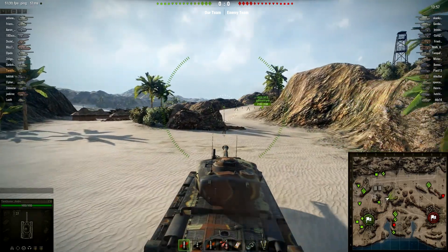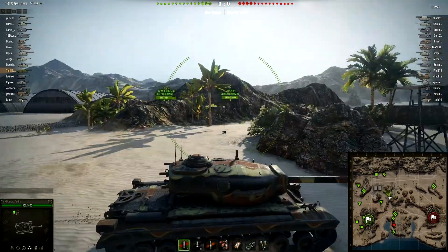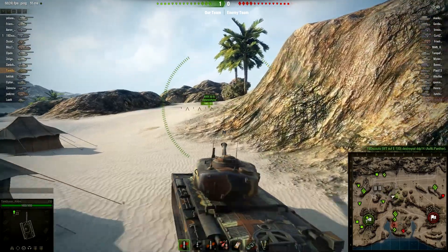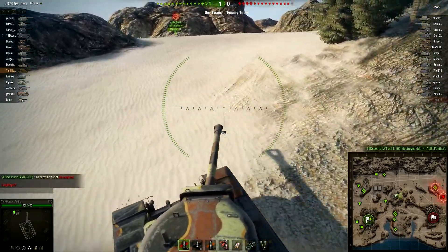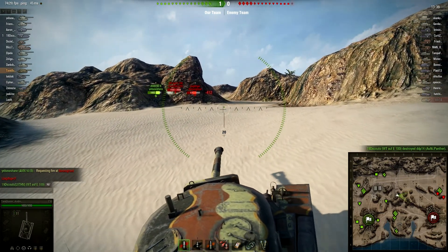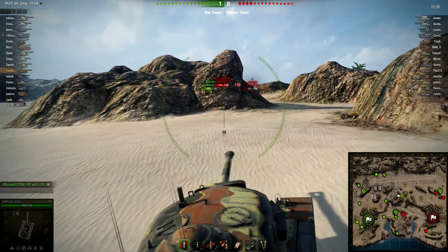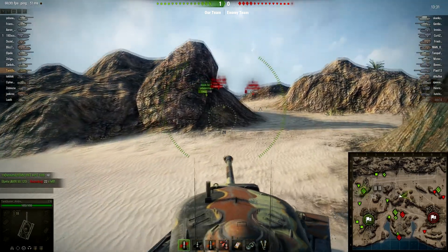That tank destroyer sitting pretty far back in that hilly area — looks like Charlie One, though I'm not sure I agree with that positioning. Doing a decent job of taking that hill, eliminating that awful Panther — not really a huge loss for the enemy team, but it's good to have a scout tank eliminated, especially in a match with as much artillery as this one. Three per team already — that's definitely going to be a factor.